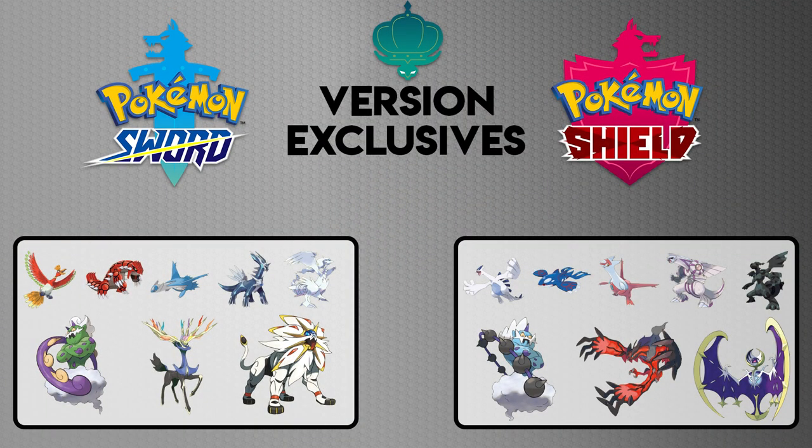There are version exclusives among the legendaries. In Pokémon Sword you get Ho-Oh, Groudon, Latios, Dialga, Reshiram, Tornadus, Zacian, and Solgaleo. In Pokémon Shield you get Lugia, Kyogre, Latias, Palkia, Zekrom, Thundurus, Yveltal, and Lunala.